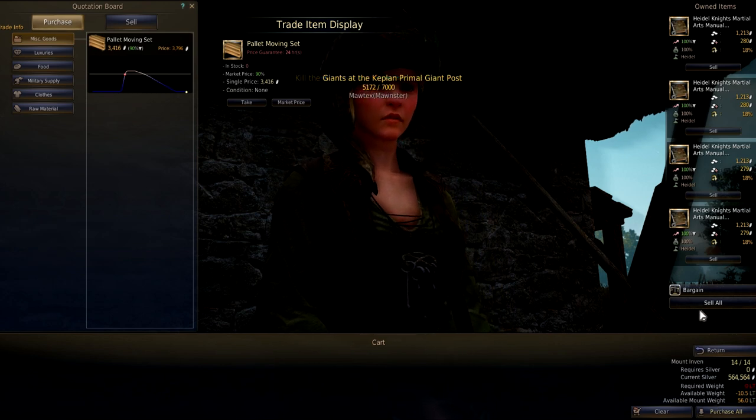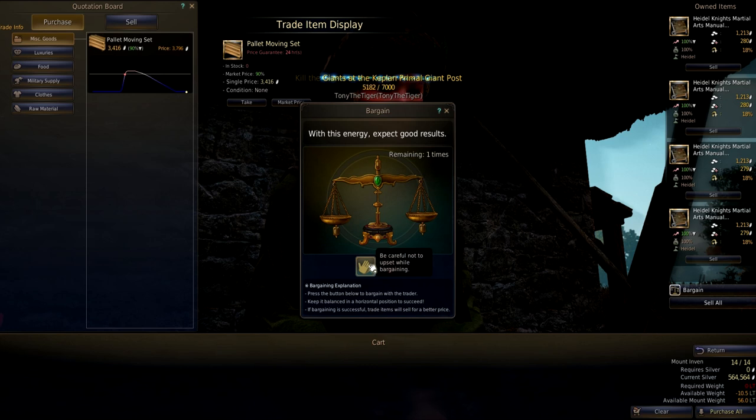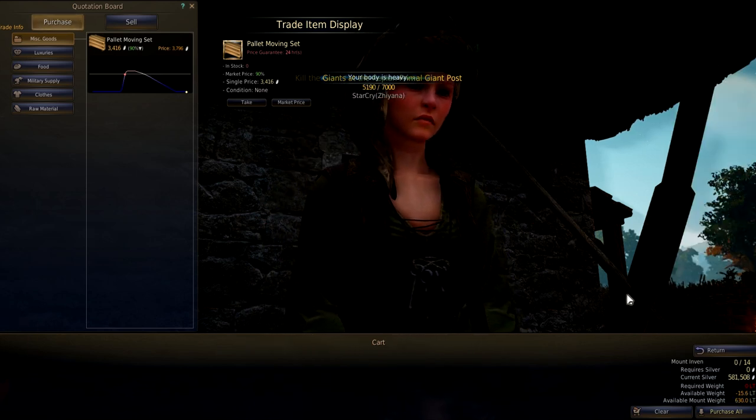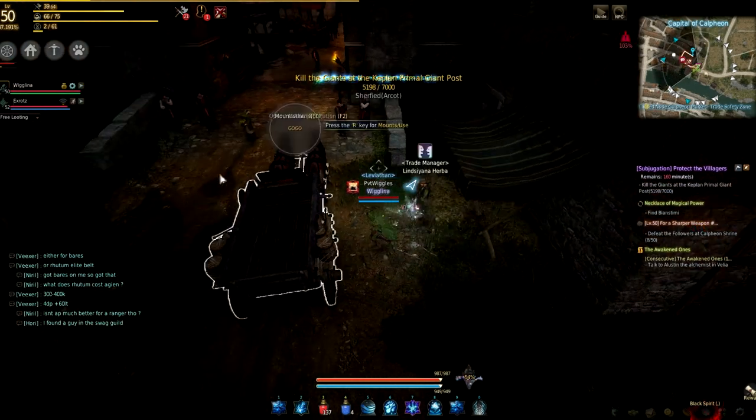Supply and demand rules trading in this game, so don't buy a product with a very low profit value. Try to find a trade manager that not everyone uses for more profit, and finally you can also level your own horses whilst you do trade runs by connecting them to your wagon.